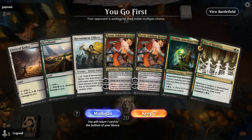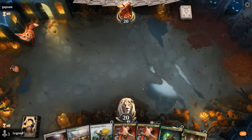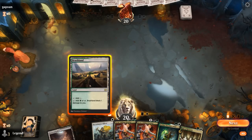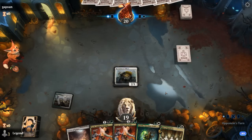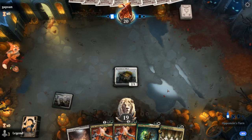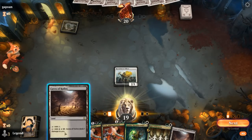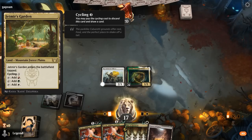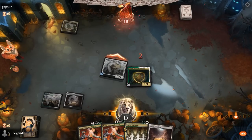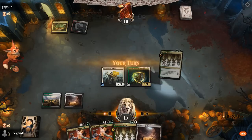We're on the play and we've got all the elements here to maybe set up a very explosive turn with Katilda, Tyvar, Rite, and we can even play a turn-one Officer. If Katilda dies, Tyvar just gets it back. We do still need some other creatures or token makers to draw cards with Rite of Harmony, so that's what we'll be looking for. Playing Jetmir's Garden and Sundown Pass.